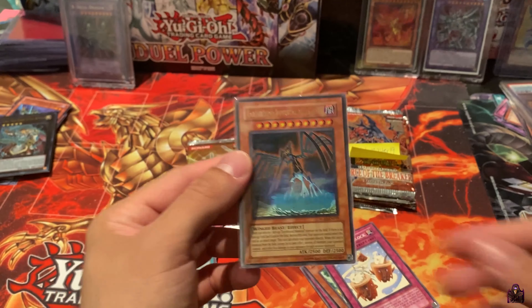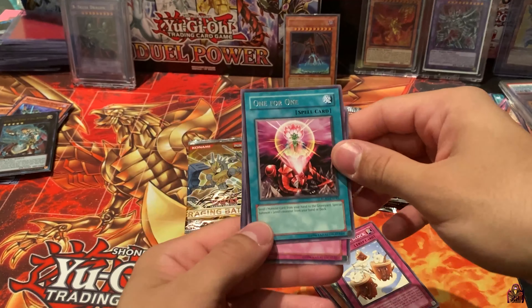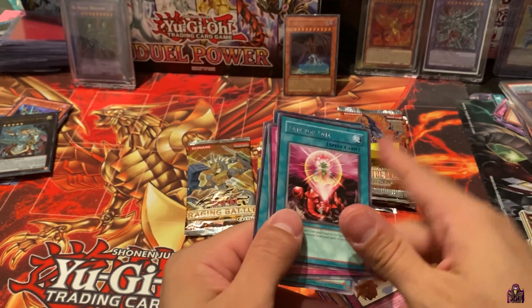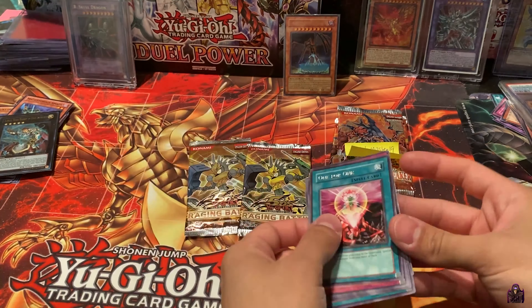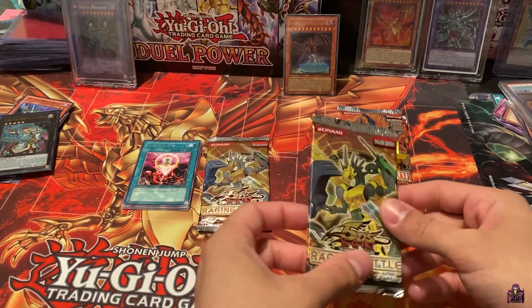So he already started with an Earthbound card. What a beauty. One for One, Tuner Capture, Junk Box, Dawn of Malice, and Black World Wind. Unbelievable, guys. I told you. These packs are unweighed and untampered, and the distributor I bought from does not have time to be doing that.